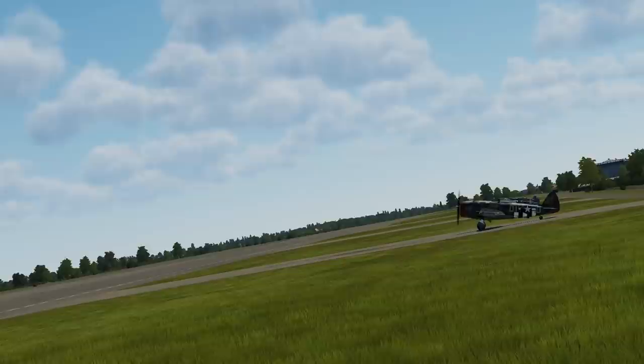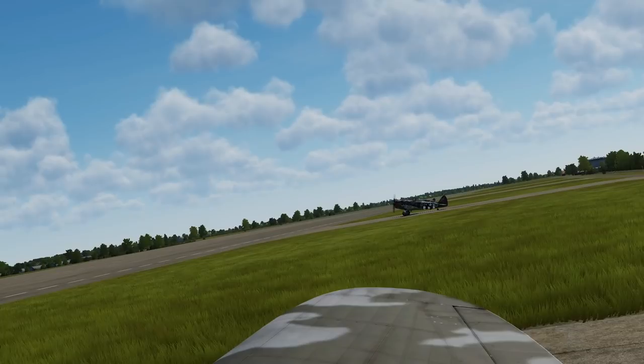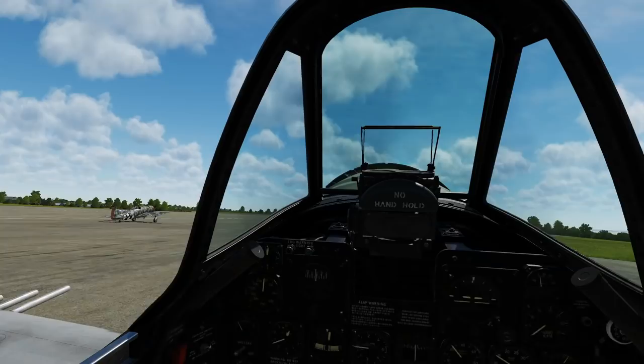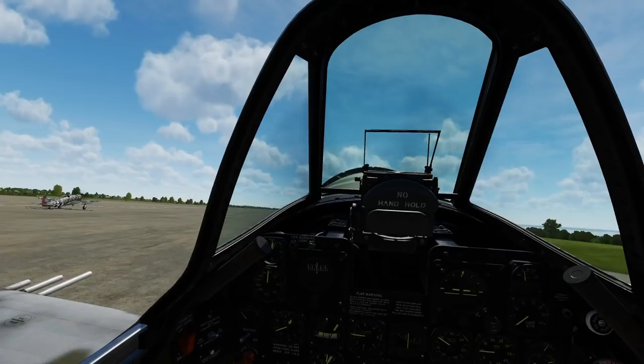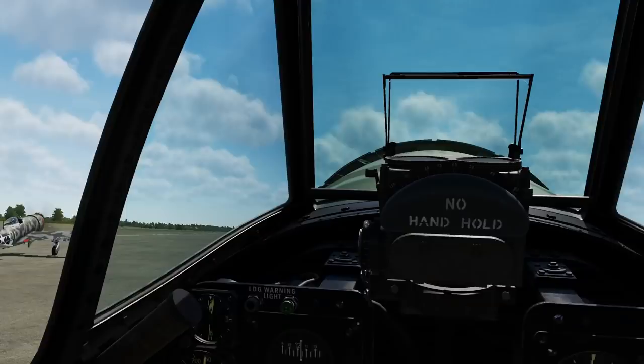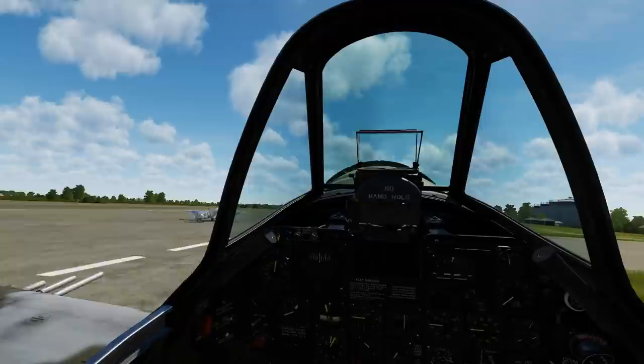Alright, valued viewers, we're at Manston, which is where they took off from in real life. We've got the two Spits over there and the two Thunderbolts over here. If they had a baby they would be — a Firebolt, says the valued viewers. Right, let's go! I can't see in front of my massive sticking-out nose, so this could easily end in a crash. Offset yourself — I hate doing that, I just end up skiing. I'm keeping one of them off to my right.